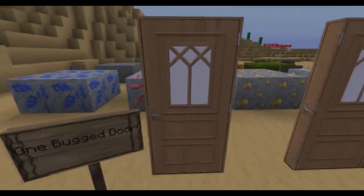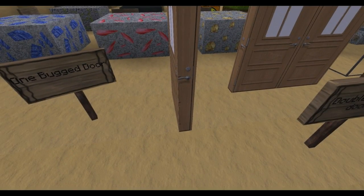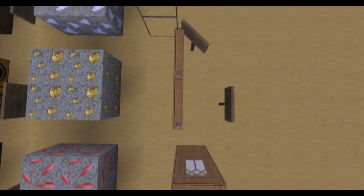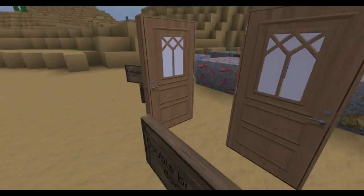And this is one bugged door. As you can see — what the heck — why is there a door handle over there? And there, and there, and there.